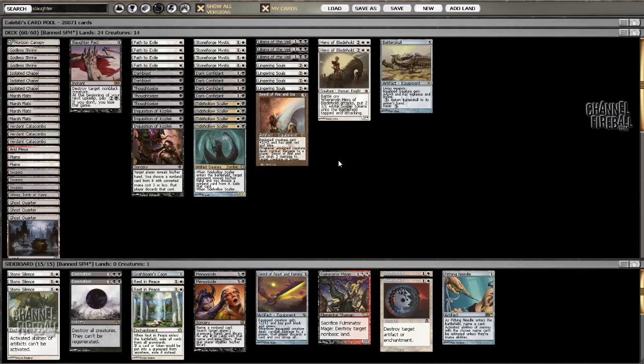On the other hand, there are plenty of answers to it. It's a very Lightning Bolt-heavy format, so the odds of your Squire living to cheat a Batterskull into play are really small. But just tutoring for Batterskull and being a two-for-one is probably good enough - definitely good enough.